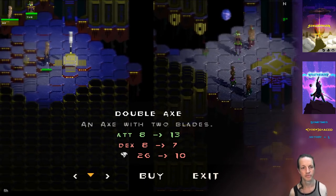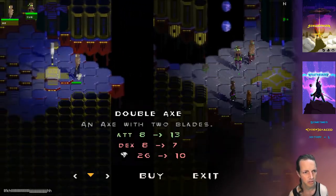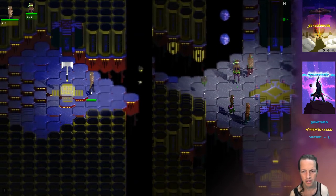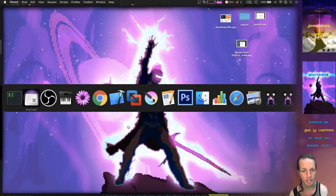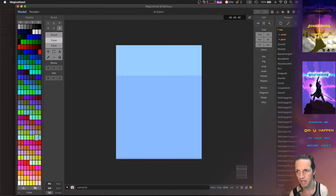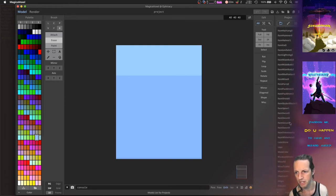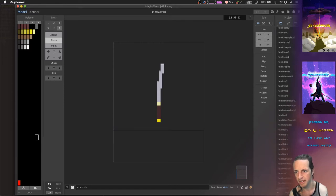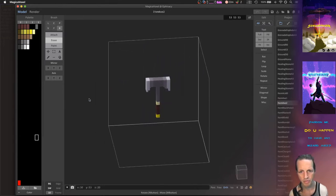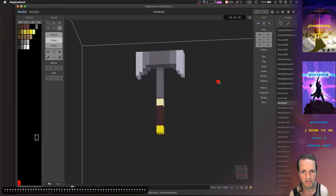Anyway, that's how it works. One thing I also did recently was make big display models for all the items. See how that axe is pretty big compared to the player — it's actually twice as big. In Magicka, I created all these double-sized models for items. I went in and re-voxeled things to make sure they all look really good at these bigger double sizes.